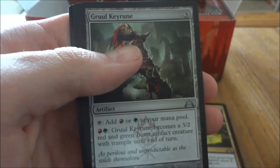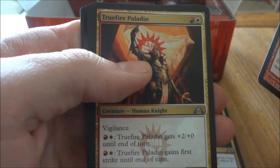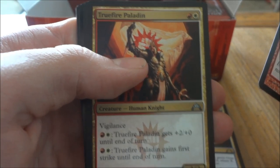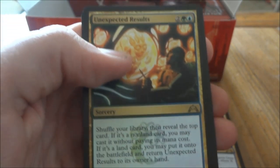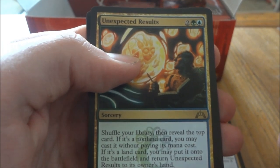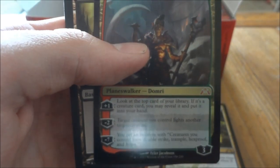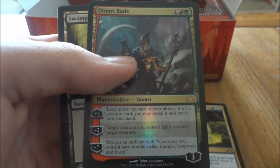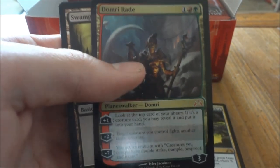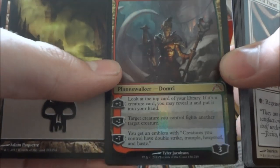Next pack. Golgari Keyrune, Mark for Death, Truefire Paladin, and our rare is Unexpected Results. Oh my god, we have a foil, you guys — and it is a Domri Rade! Oh my. Awesome. Foil Mythic — my first ever Foil Mythic, and my first Magic unboxing. Pretty sweet. We get to share this together. That's a Foil Domri Rade.